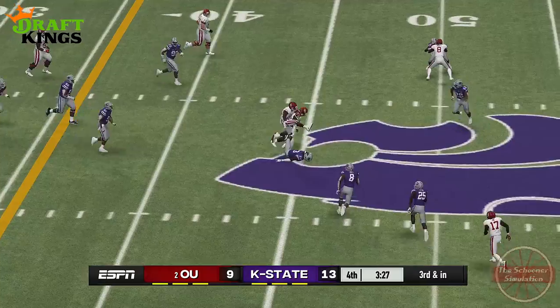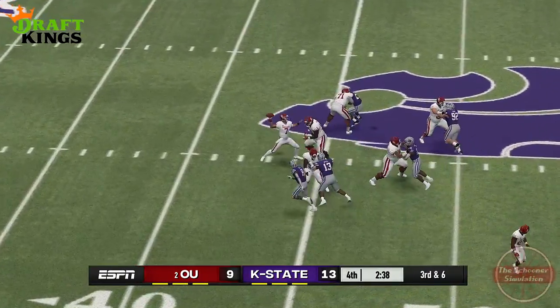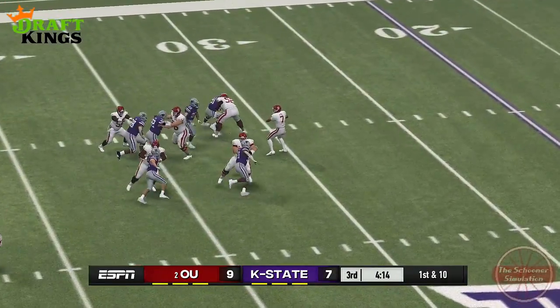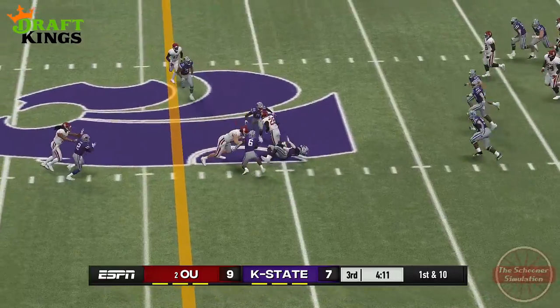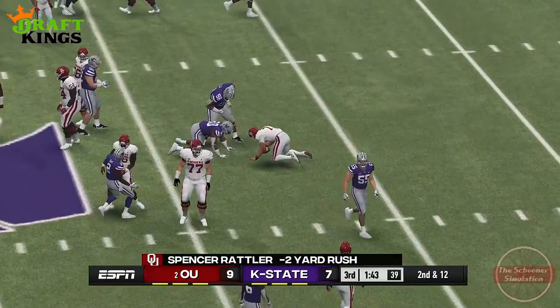Nothing the offense seemed to do could slip through the Wildcat defense, and I'm not entirely sure it was because they're that good either. The most notable part of the game actually happened at the end, as the offense finally rallied to push down the field to hopefully score before time runs out to win the game. And when they finally reach the red zone, Rattler gets injured.